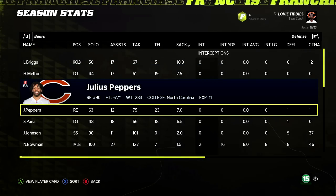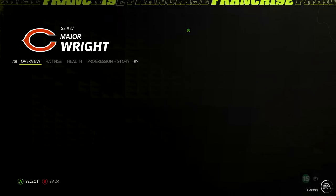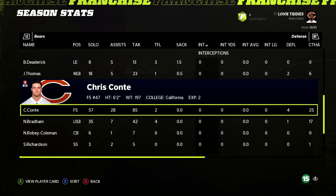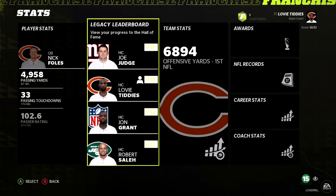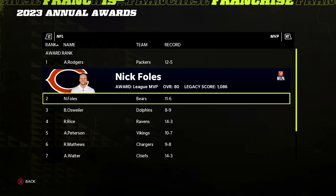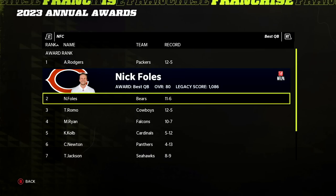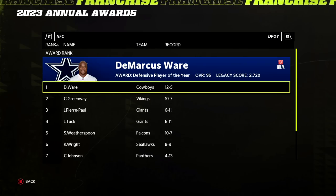We have yet to have a first round pick in this rebuild. Five interceptions for Major Wright. AJ Jefferson has developed nicely. With the number one offense in the NFL, MVP goes to Aaron Rodgers but Nick Foles was the runner-up and third place. Travis Kelce wins offensive rookie of the year. Nick Foles is going up to superstar. Forte was runner-up for running back of the year. Robbie Gould got himself a new contract — one of the best kickers in the game.